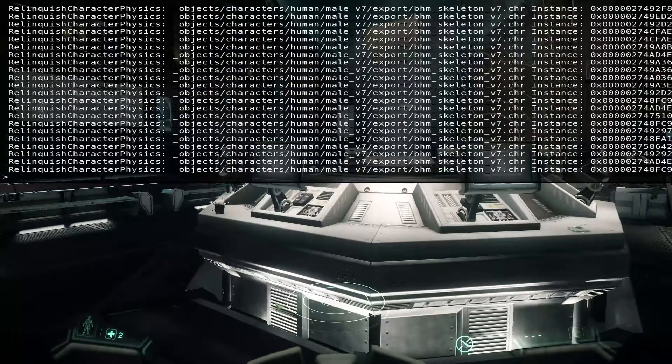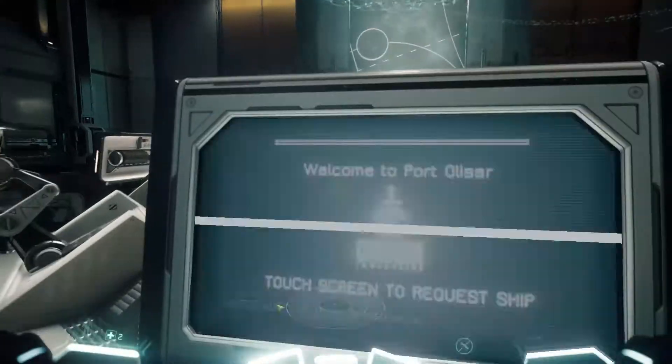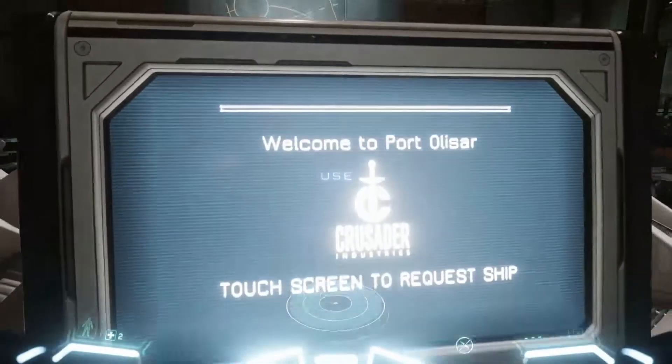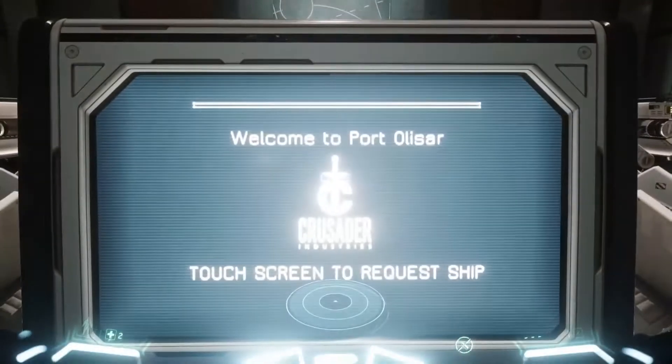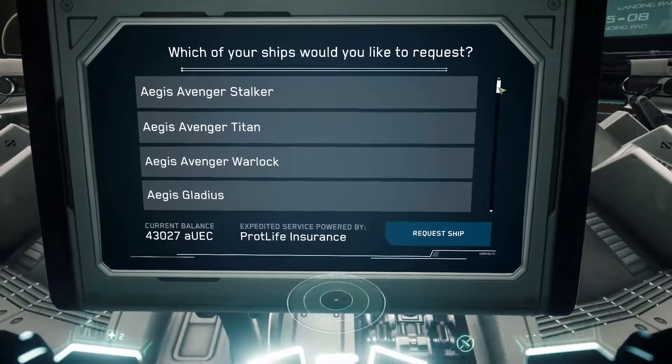Let me see, where's the console? It doesn't tell me anything here. Relinquish character, physics, object character, human male... Yeah, it doesn't show me anything. Unfortunately I'm not a coder per se. I see some hexadecimal code on the far right, but that's all I can see. I will ask again in the community after. Okay, so this one works like once every two or three times depending. Just to show you very quick - this is 2.61.